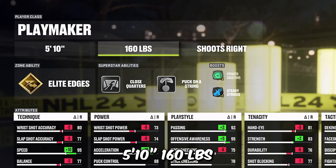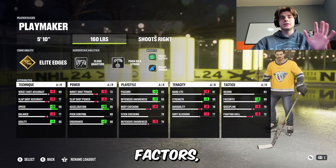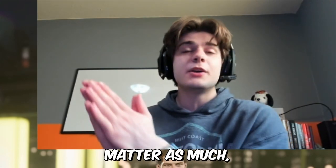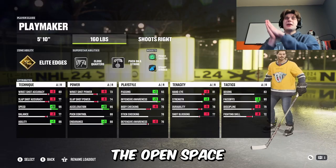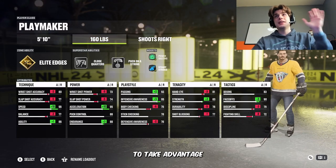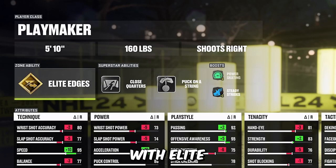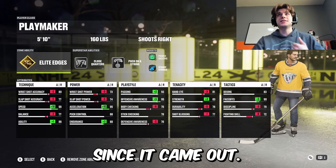5'10, 160. In my opinion, speed and acceleration are the two most important factors, especially if you play threes. If you play sixes, it doesn't matter as much, but with all the open space in threes, you need that high speed to take advantage of that. And to get that high speed, you've got to be small. I'm rocking with elite edges — my favorite ability in the game, and one of the best abilities since it came out.